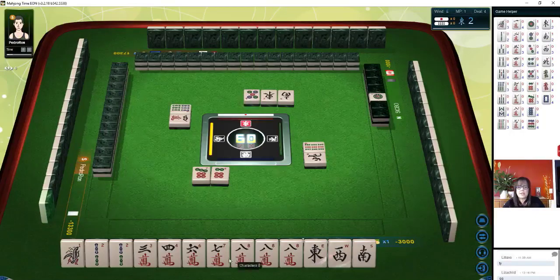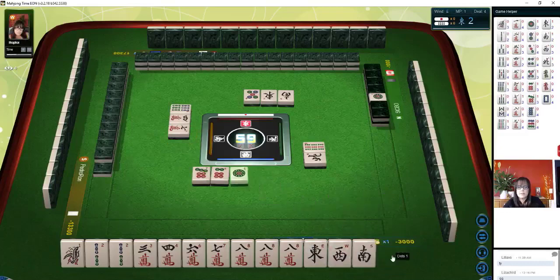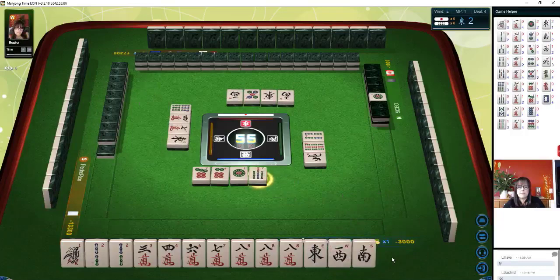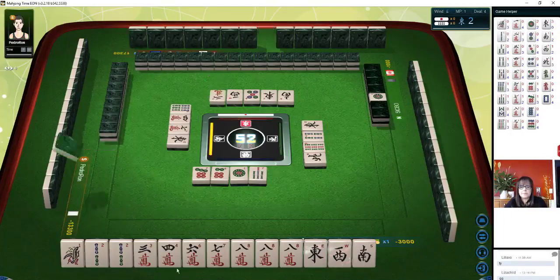There was a potential for outside hand — seven, eight, nine; one, two, three. Seven characters — six, seven, eight. Let's stay concealed. One dot. If we had taken that six, seven, eight, that would have left a pair and an isolated seven. We already have a six, seven, eight. East wind. Seven bamboos. East wind — we might need to sacrifice the two bam I think. Two characters — we need cracks and we need to pair up these honors.